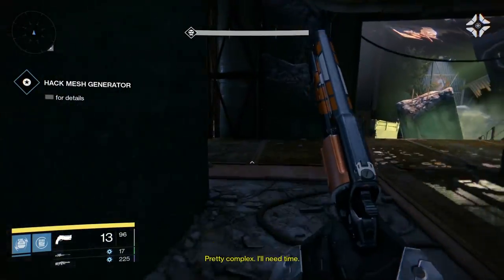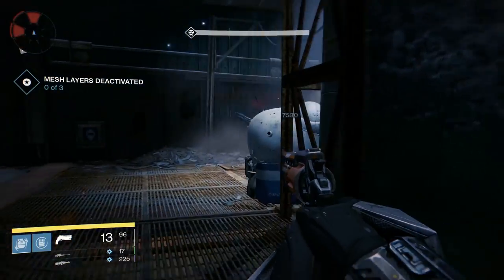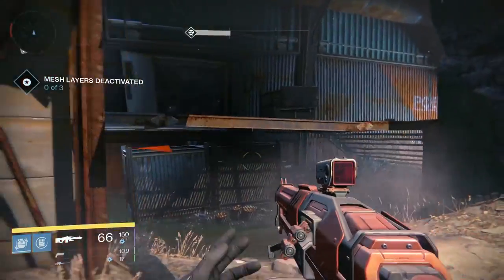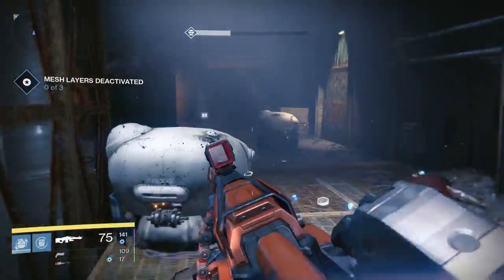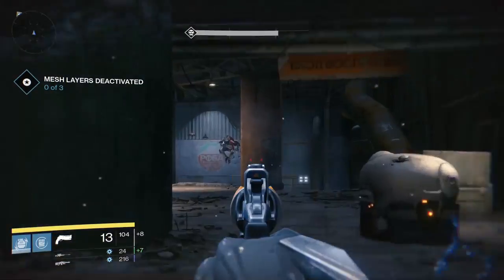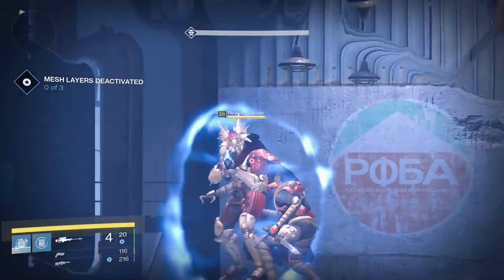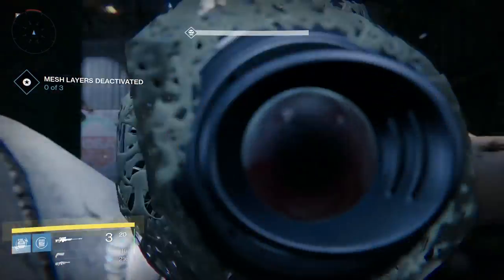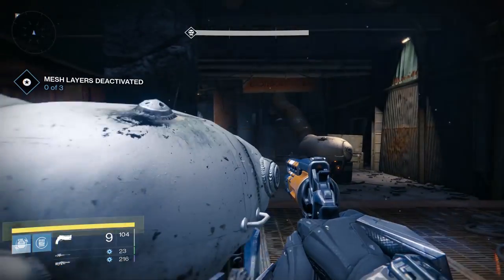We're gonna have a Captain coming out of this end doorway right here. Just gonna chuck a nade — big damage. I'm just gonna whip out the heavy, get rid of him very fast, and then we're gonna drop down. Things to look out for: first thing, the Captain — the Reaver Captain. He looks like he missed his jump. There we go.